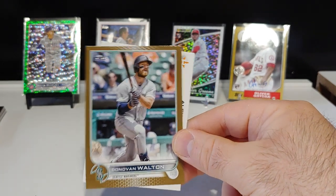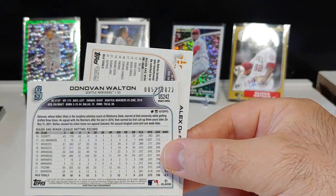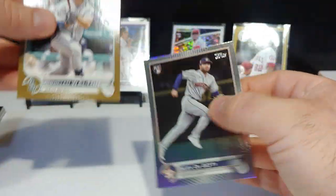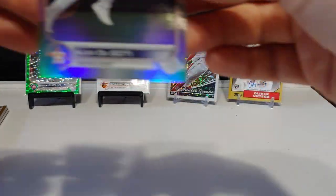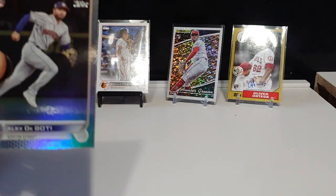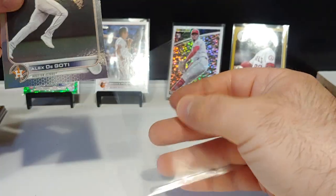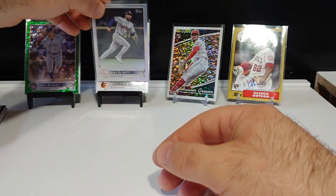Got me again — Donovan Walton gold, number 52 out of 2022. These gold numbered and gold foil cards don't like me. Alex Degotti on the silver foil, rookie card right there. He's got a little ding in the top left corner, a little beat up, but a nice card nonetheless.